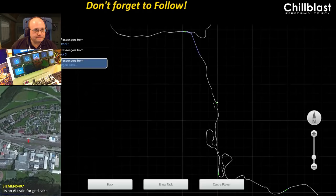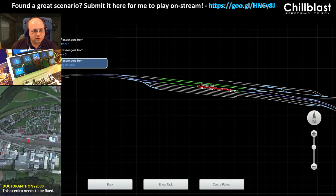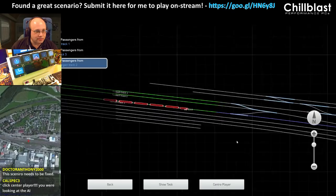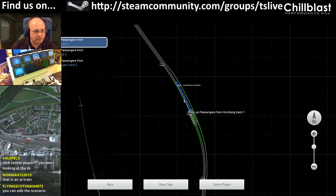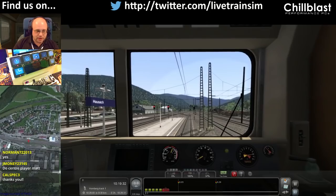There's no fancy loop that I would expect. Oh, this is us here — I'm looking at completely the wrong train! So Hornberg track one — the scenario is absolutely fine and I'm just completely looking at the wrong thing. Business as usual. We've got our light — let's go ahead.